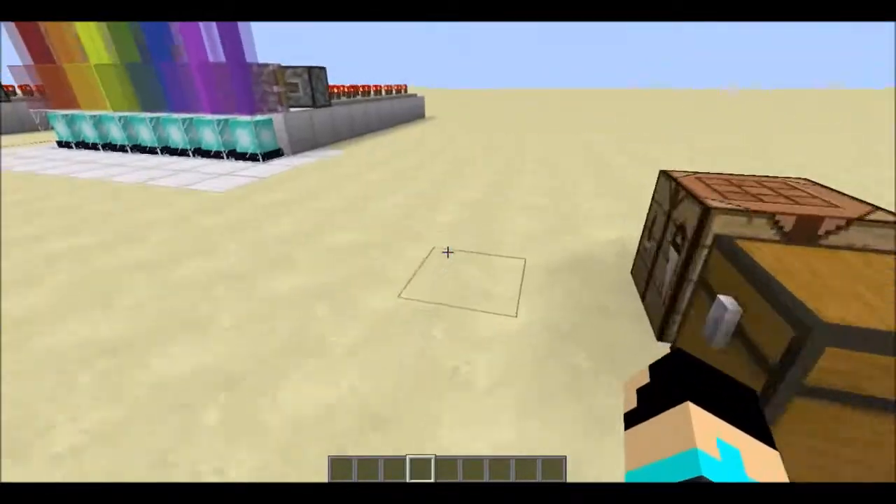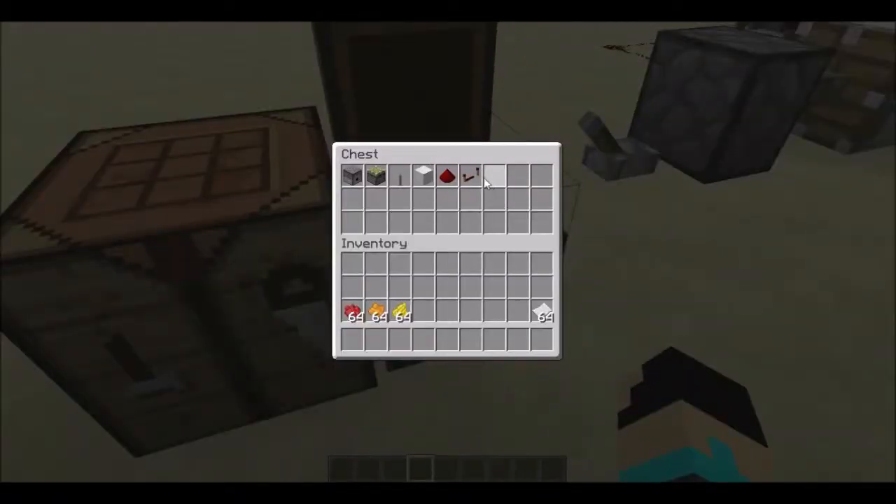So, this is what you're gonna need to build it. You're gonna need redstone repeaters, redstone, iron, any type of block, any type of design, a lever, a piston, and some dispensers. Let's get all of that.